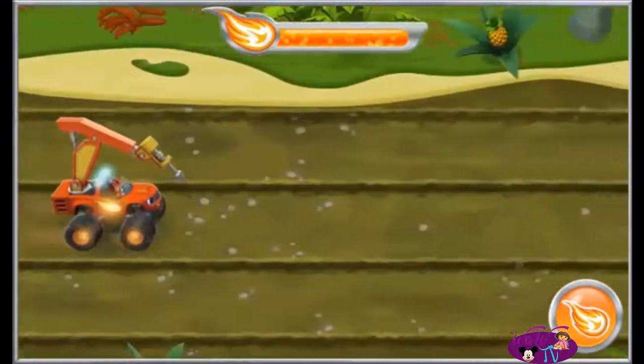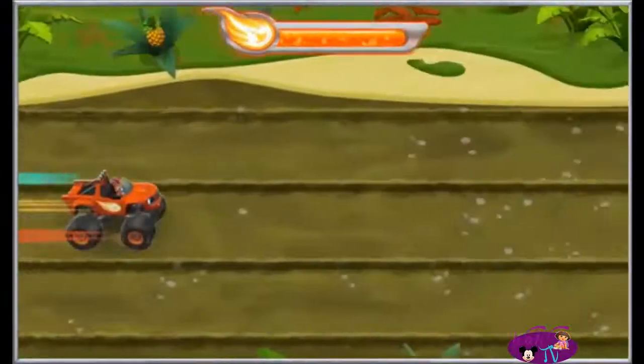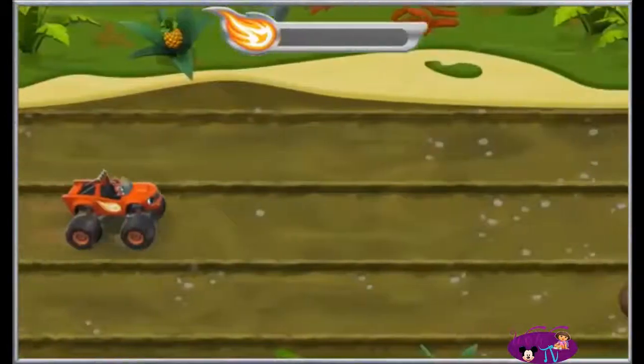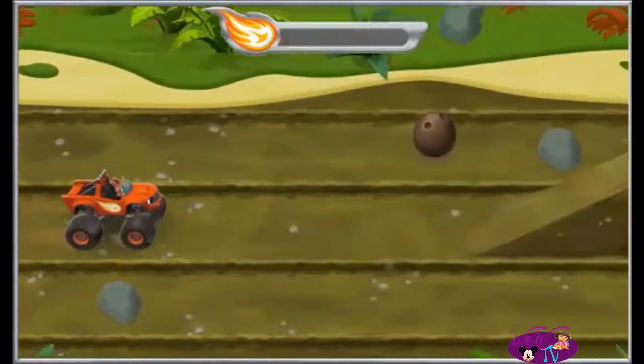Ready? Alright! Let's go find Zeg! I'm coming for you, Zeg! Watch out for rocks, crates, and coconuts. If we hit one, we'll slow down.